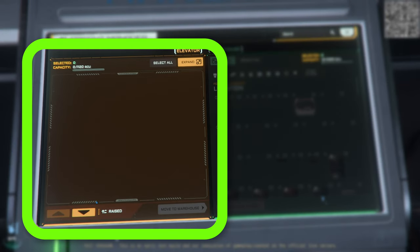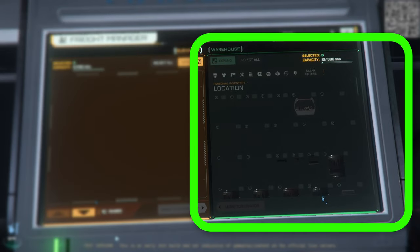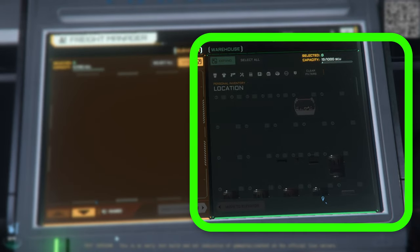Everything on the left side is what's currently loaded or to be loaded on the elevator. Everything on the right is what's in your warehouse. You'll notice that no matter what you click, the warehouse seems to be unresponsive.